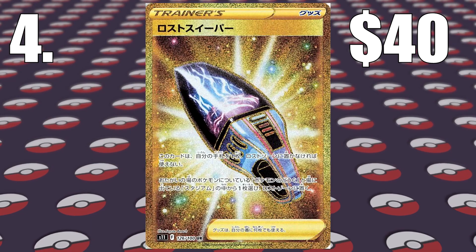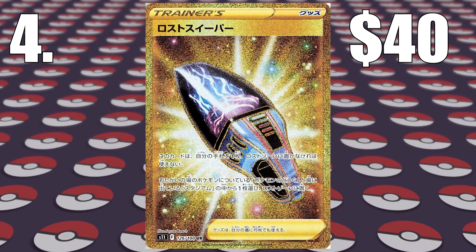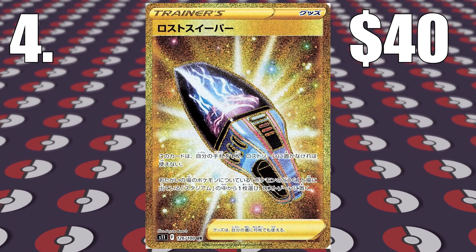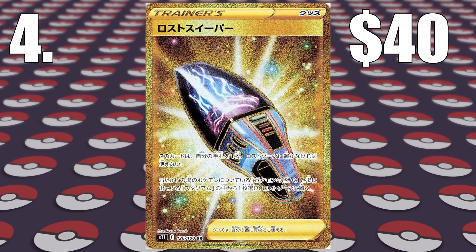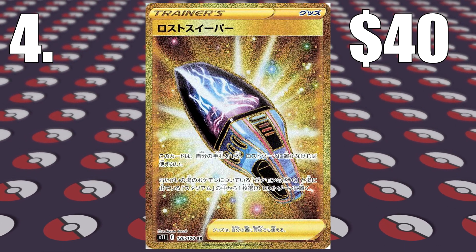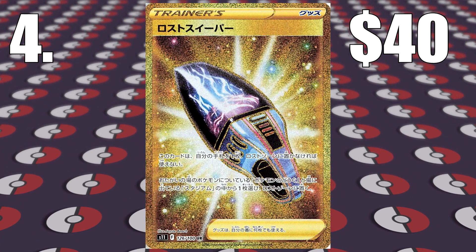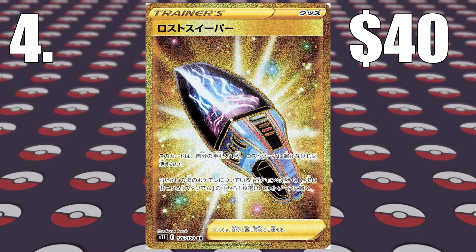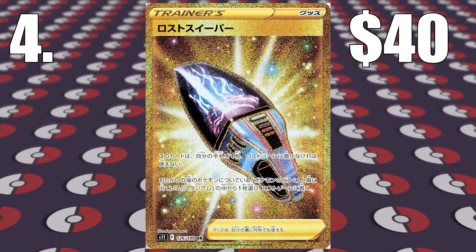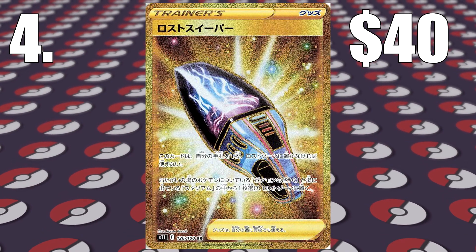Number 4 — we have our first gold card of the set: Gold Lost Sweeper. This is one I was a bit unsure about putting in the top 10 because there were only a few cards on the market and they were all priced pretty high, around $40. I have a feeling this card might end up being a $10 card and probably not even in the top 10 in the next couple of weeks. But because the data is so new and the set has only just been out, I feel like people are just pricing this card high. Gold Sweeper is currently selling on eBay for around $40.